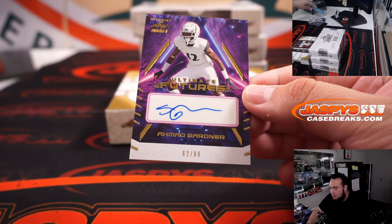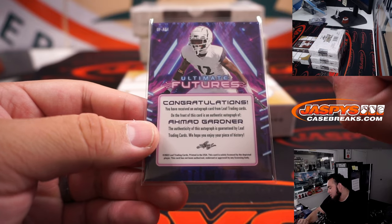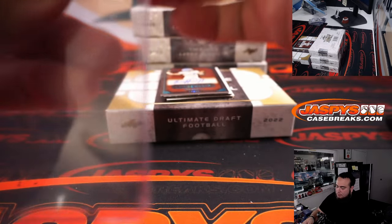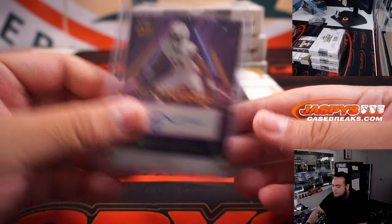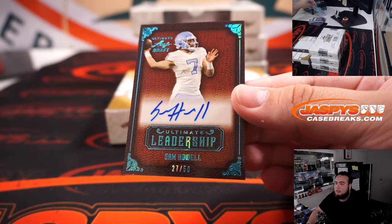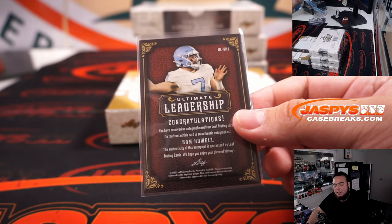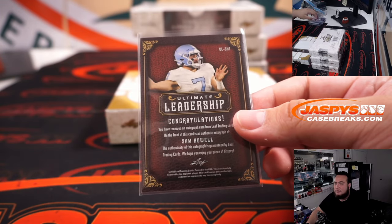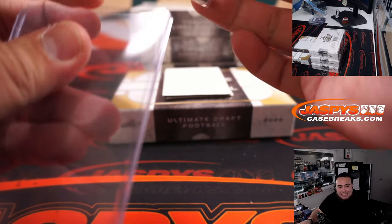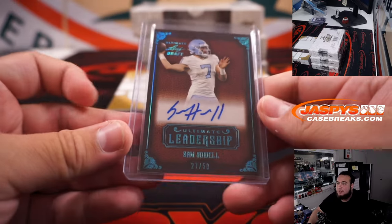Ahmed Gardner to 99. Oh, that's Sauce Gardner? Yeah, I guess it is. If it would have said S, if it would have said Sauce, then it would go to Nico. But technically it says Ahmed. So it's whatever it says on the card. Letter A, going to Peter Ang. And how about a Sam Howell to 50?